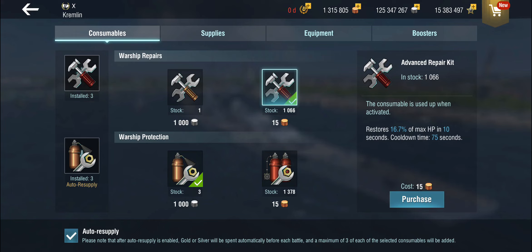You do get a certain amount for free from crates, blitz passes, missions, all kinds of things, so these tend to accumulate. But I personally don't spend gold on them, because I feel like throwing an extra 20 cents into the slot machine per game in order to at best tank two more hits on a battleship isn't really worth it over the course of a battle for me.